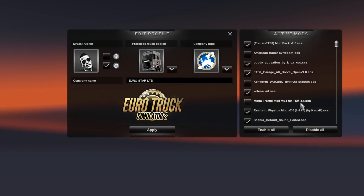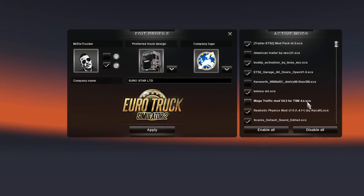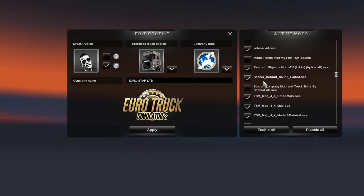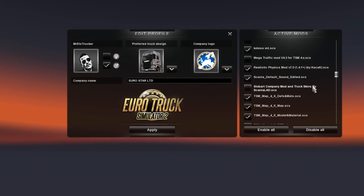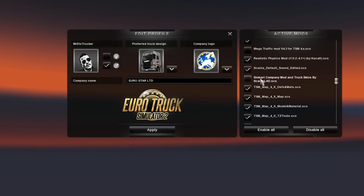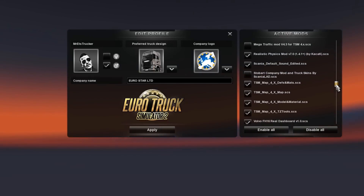Kenworth W900 is a mod that I'm not using in this game right now. Kolesa VNL is one of the files for the truck mega traffic mod for my TSM map - I don't use it, it kind of gets in the way with the trailers mod pack. Realistic Physics v7 by Kazakh is the best realistic physics mod that I use and I've used it from the beginning. Scania default sound is one of the two sound mods that I use and they're very good - it works with the truck mod that I've downloaded. Stowbar company mod is one I've previously reviewed but don't use right now.